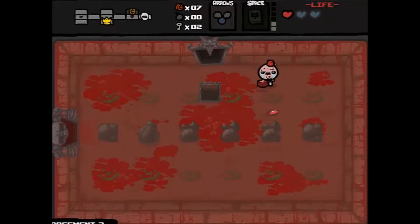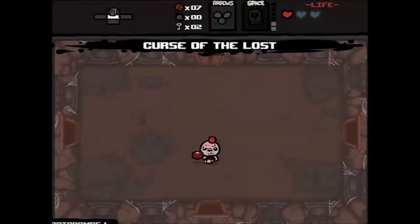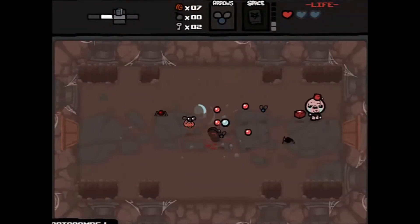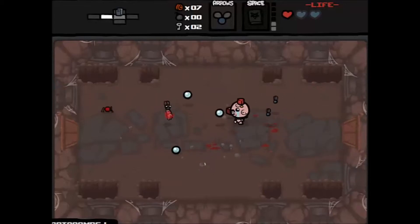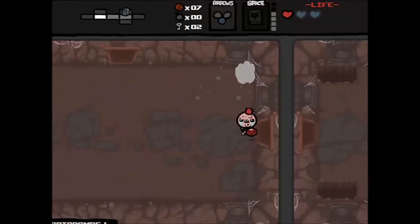I'm gonna take Guppy's Tail. What Guppy's Tail does is it spawns more chests for us to use in the future. The other item was Forget Me Now, which lets us restart the floor, but I didn't really want to do that because we'd lose our Book of Belial since it's a spacebar item.